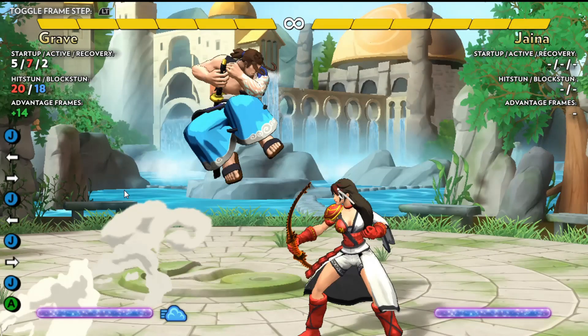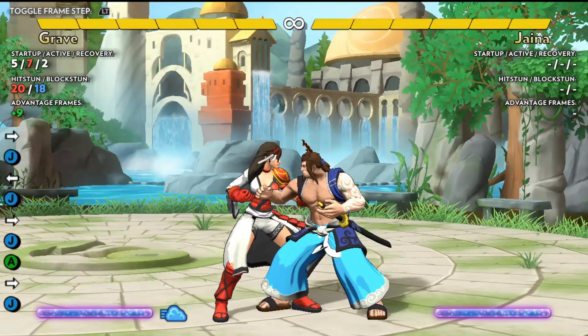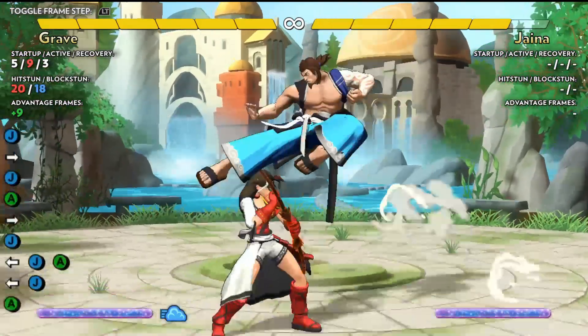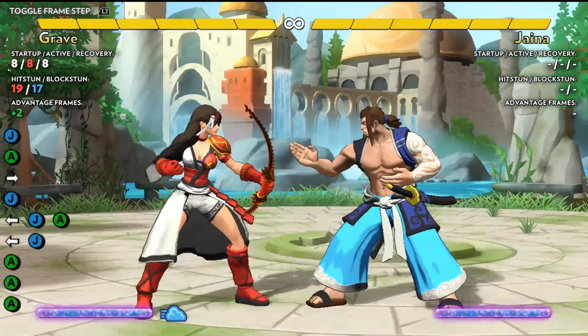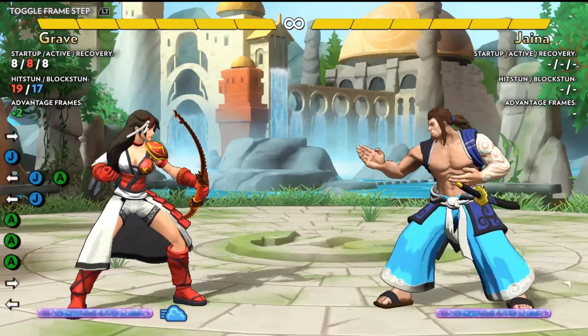For defense, an important concept is the fuzzy guard. This is when you switch your defensive options in situations where there is only one option for attack. One of the largest instances is when you are being pressured by jump-in attacks. By releasing back as your opponent lands on an empty jump, you can yomi a follow-up grab, and still have time to push back if they follow up their landing with an attack.